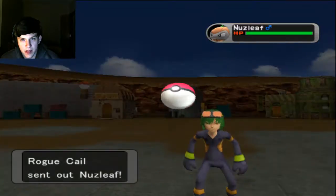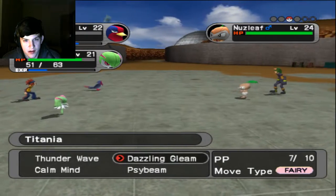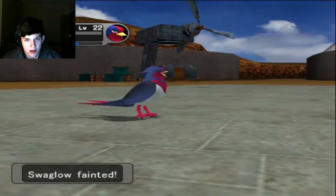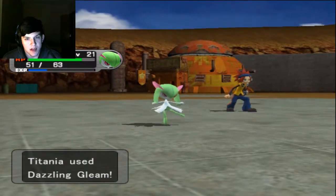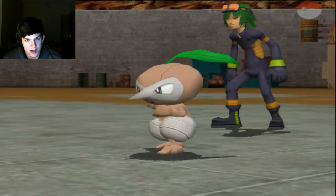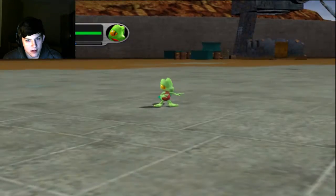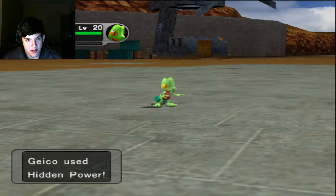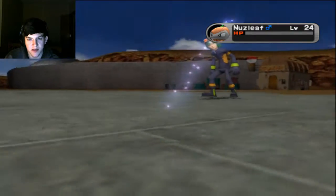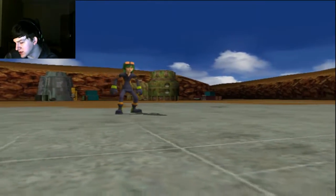That's annoying - Nuzleaf comes out. I'm going to U-Turn the Nuzleaf and Dazzling Gleam, but he goes for Fake Out to kill my Swaglo. Of course he did. My team just got fisted by Kale the gatekeeper. Going into Geico because I want the experience to level him up so he can evolve. HP Fire and Dazzling Gleam - HP Fire goes first and Nuzleaf drops. That really hurts, losing Swaglo.